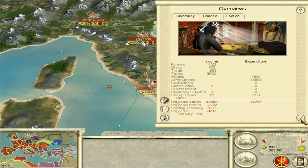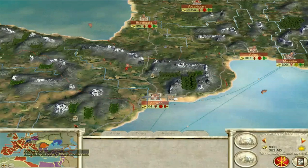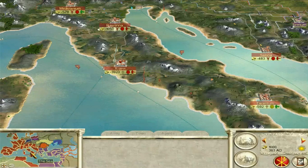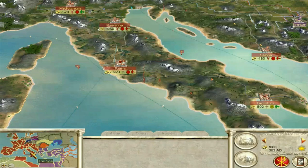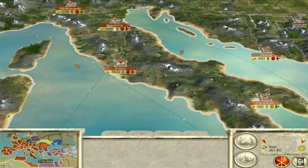We also start off with terrible public order. Looking at settlements — Spain, all red. More red, more red. A little bit of yellow, but basically there are a lot of unhappy people in the Empire. If settlements revolt, they give birth to a new faction: the Western Roman Rebels. They can be quite strong if left to grow, so you don't want to spawn too many. If you start losing settlements you lose population — taxpayers — which will be one of your main sources of income early on.